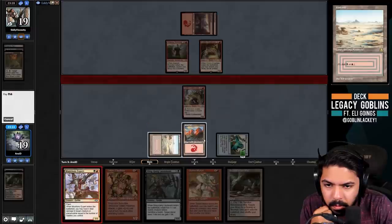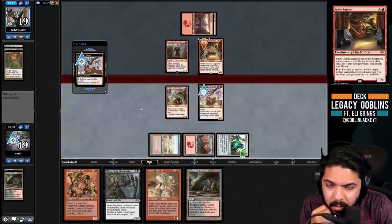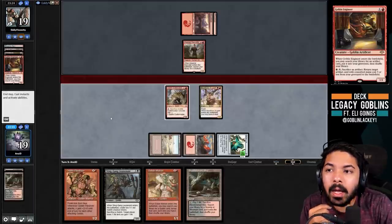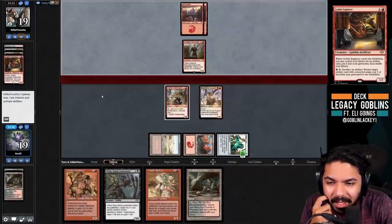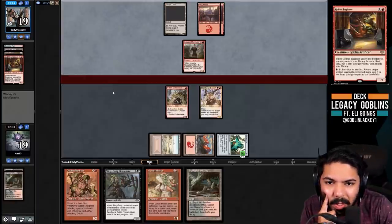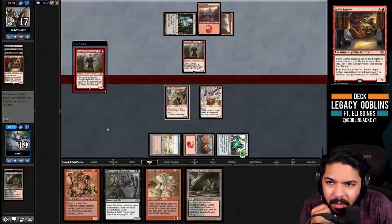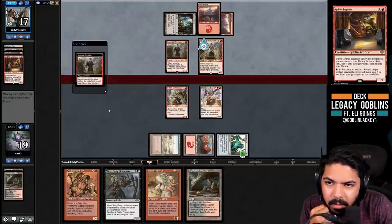If that were a Painter, technically we'd be supposed to Vial in the Munitions Expert because of Spirit Guide into Pyroblast - they don't have Painter in play yet but that's something to keep in mind. That's like a real small edge - Spirit Guide punishes too many times to not be particular about that kind of thing. Another Imperial Recruiter - Matron for Chain Whirler is looking appealing. I feel like they're going to get Goblin Welder - please make my day.